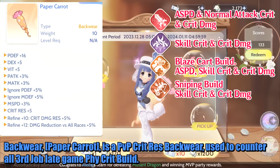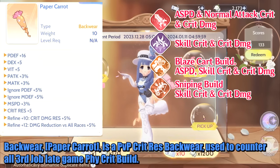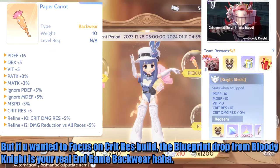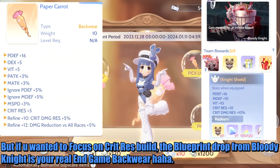The Backwear, Paper Carrot, is a PvP critical resist backwear used to counter all 3rd job late-game physical critical builds. But if you want to focus on a critical resist build, the blueprint dropped from Bloody Night is your real end-game backwear.